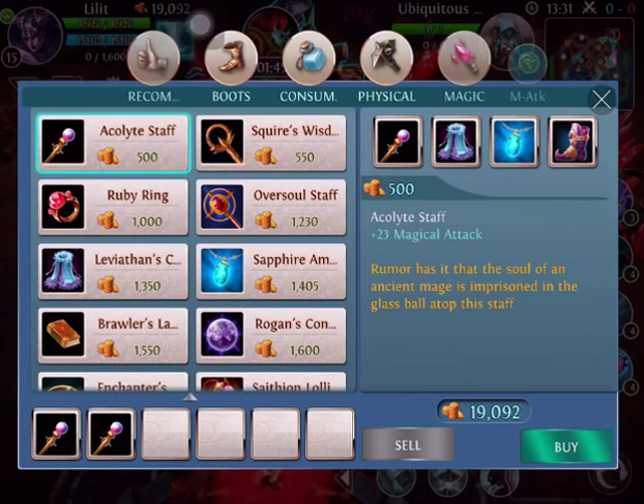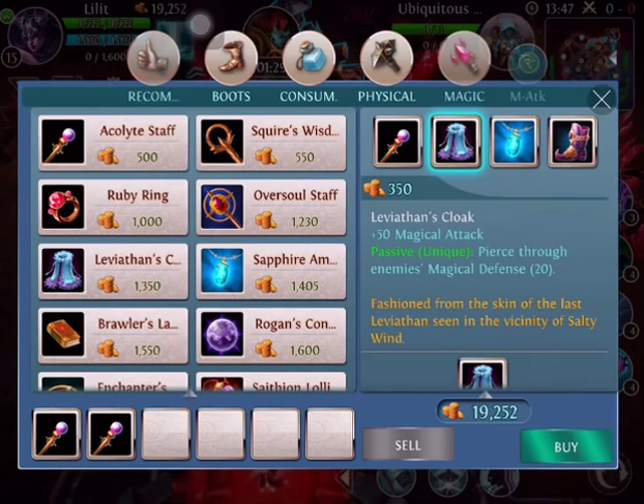The way you want to start out is with double Acolyte Staffs. The reason we start this way is because it builds into another item instead of going Squires or Patience. They give us a little more defense and you want to stay back and use your first skill to kite. After that, we typically build into the Leviathan Cloak because it gives us more damage as well as some piercing magical defense. This allows us to get in with our first skill and when we blow up our second skill — our shadows — it's very good.